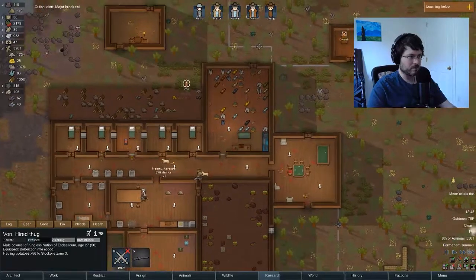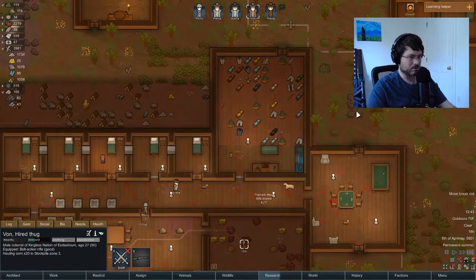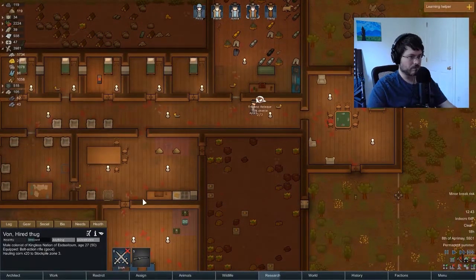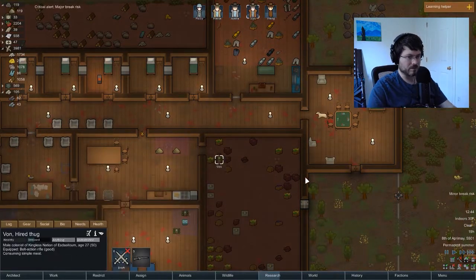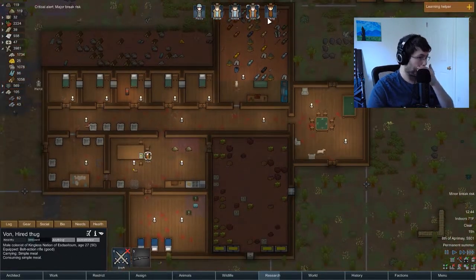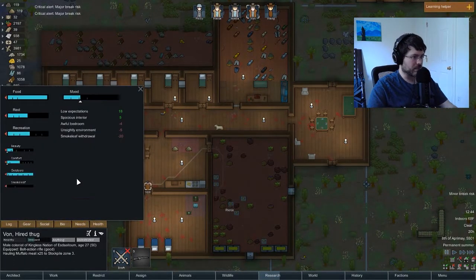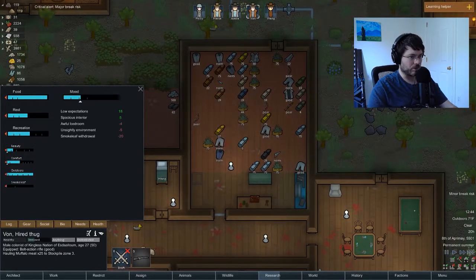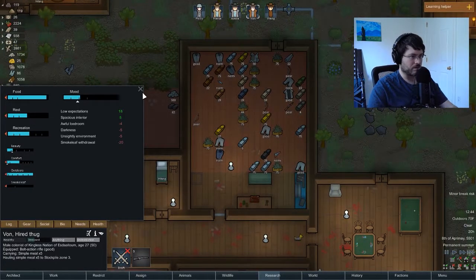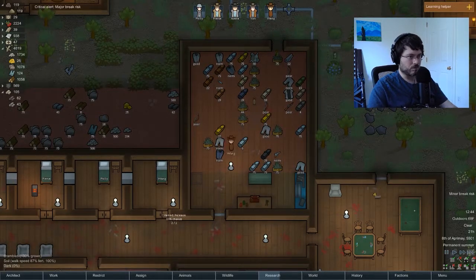Vaughn's going to go smoke maybe. Bond's got a break risk — he's got smoke leaf withdrawal, he needs a joint. Are we out of joints? We are. Need someone to roll some doobies.